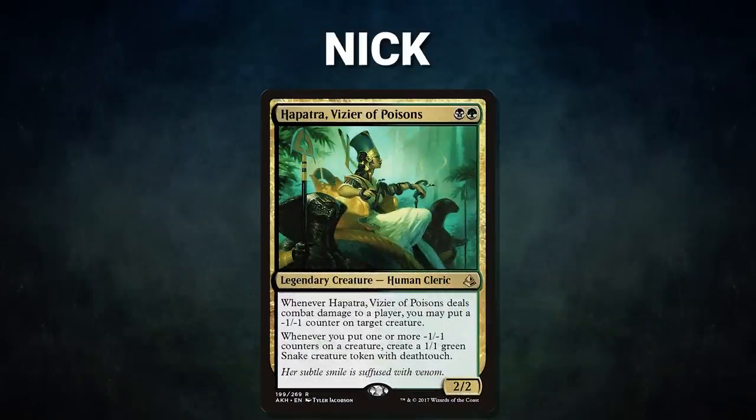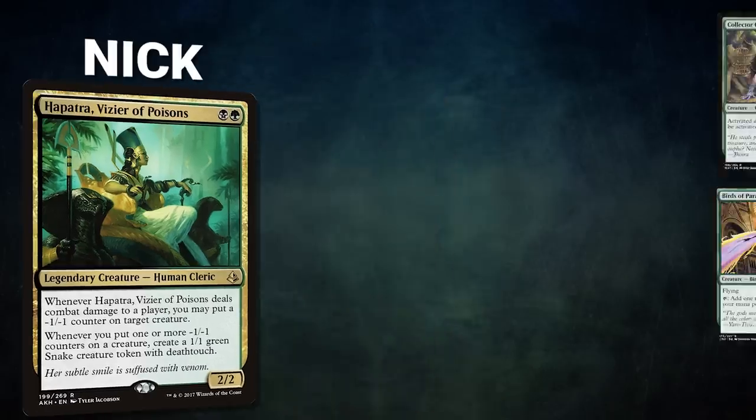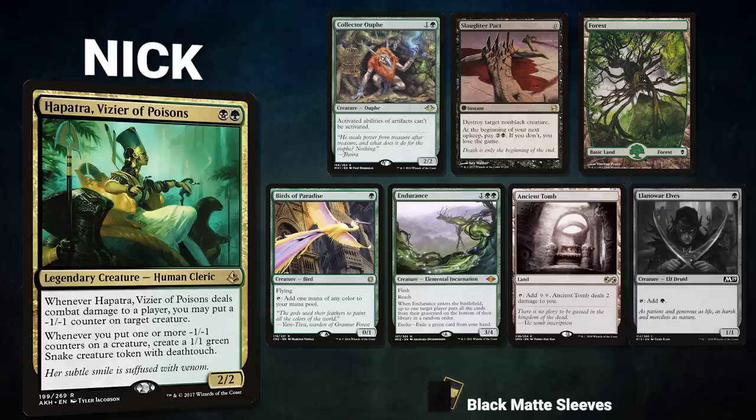Finally we have our Mox Pearl patron Nick, piloting Hapatra Vizier of Poisons. This deck seeks to resolve Ad Nauseam and win through either Protean Hulk lines or Hapatra and Yawgmoth. Nick's opening hand contains a Collector Ouphe, Slaughter Pact, Forest, Birds of Paradise, Endurance, Ancient Tomb, and his London Mulligan is a Lanowar Elves.